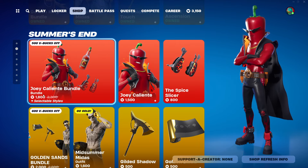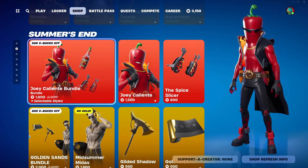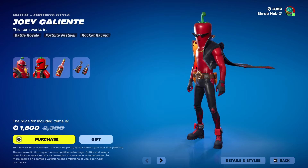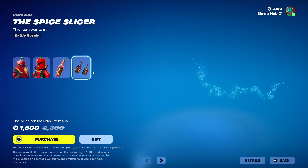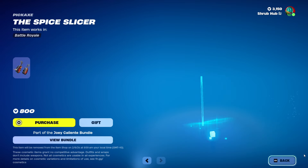Then we have Summer's End back, aka the mini Summer. Don't know why it's back in August, but it is. With the Jolly Cassitina bundle, with the Spicy Pepper Man. And this is his style in terms of the Liquid Redwet back bling. We also have the Spice Slices from the same season, being Chapter 5, Season 3, and you can get them set up for 2.